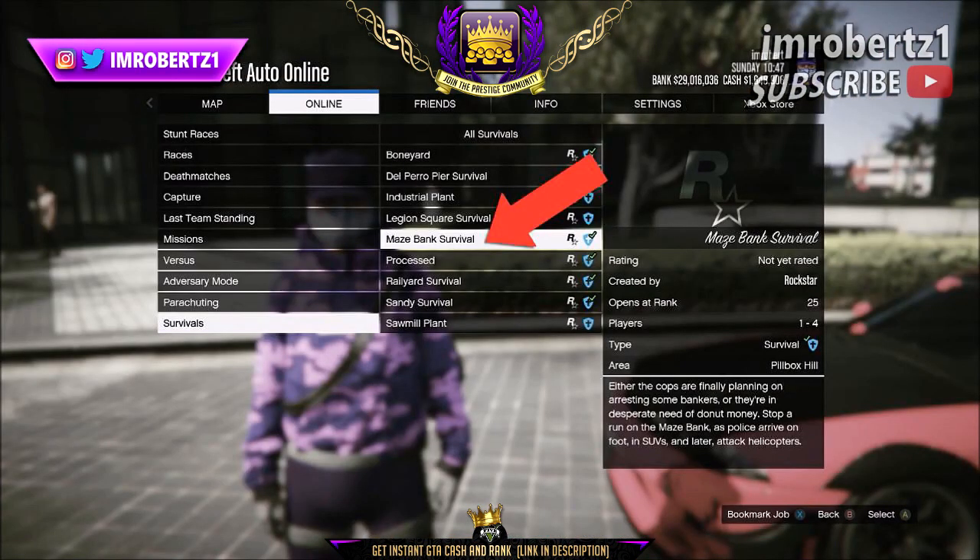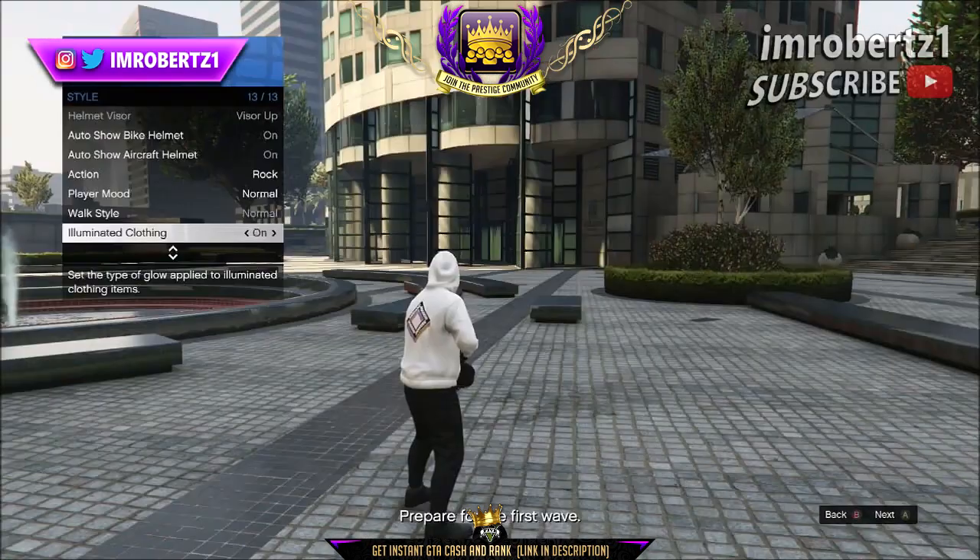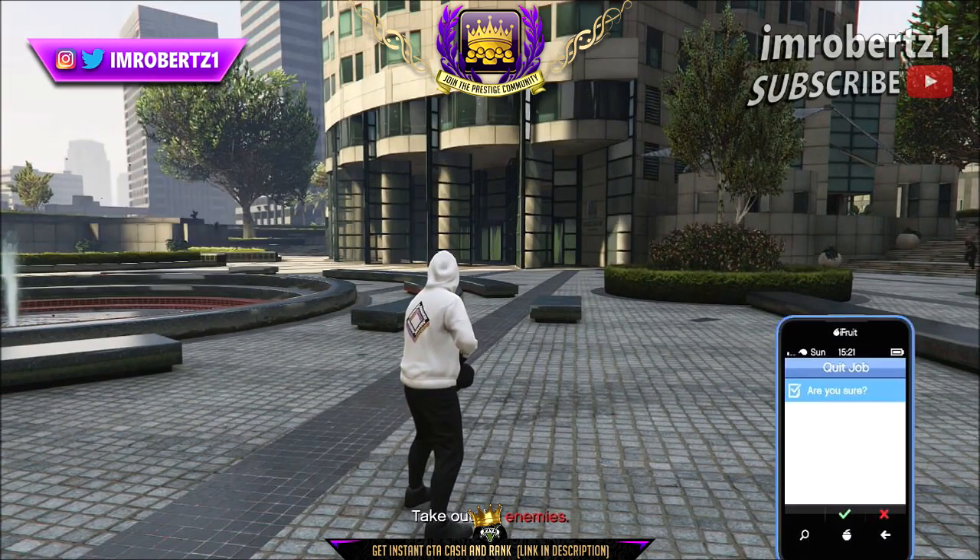Now go online, go to Jobs, Play Jobs, Rockstar Created, Survivals, and pick the Maze Bank Survival. Once the job starts up, hold down Select, go to Style, Illuminating Clothing, and hit right on the D-pad for about 20 seconds, then pull up your phone and quit the job.